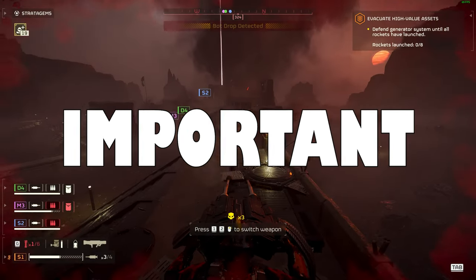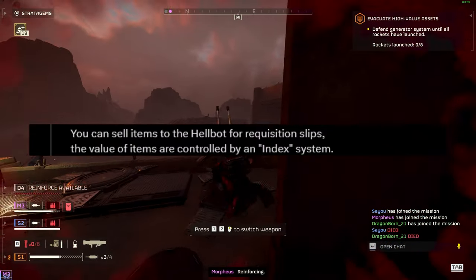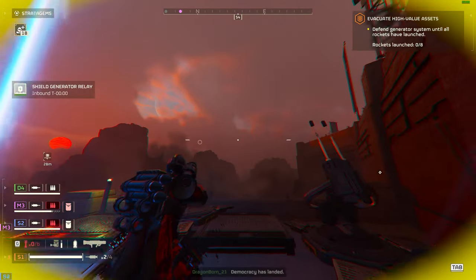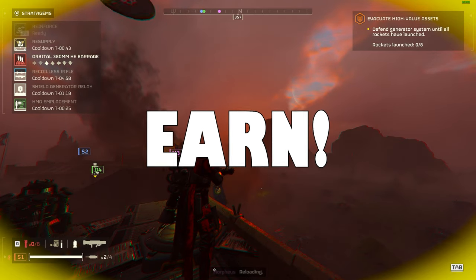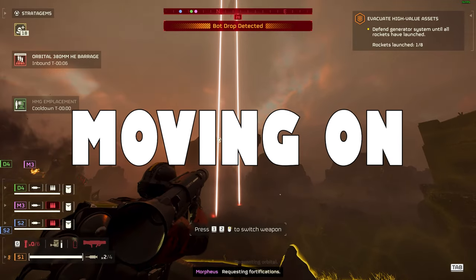One important thing from IronSights' post: you can sell items to the Hellbot and in return get requisition slips. This will make progression so much better. Also, for people who complained about stratagems being locked behind war bonds, this will make war bonds easier to unlock overall since we'd have more ways to earn requisition slips. Personally, for progression I think it would be an awesome idea. If I see this Hellbot on the battlefield, I'm going to offer him a nice hot cup of liberty.